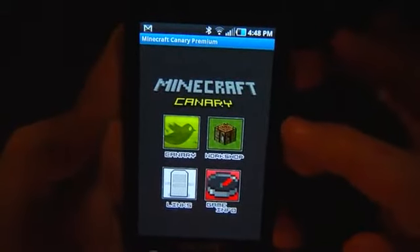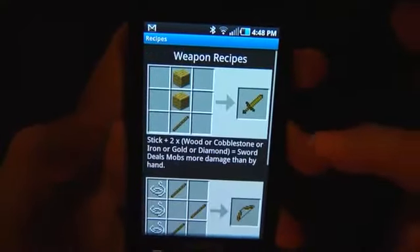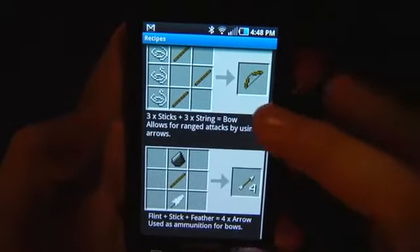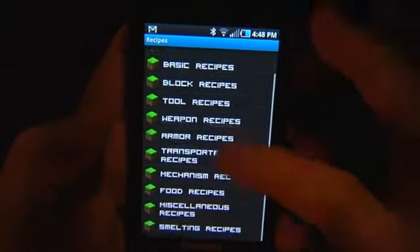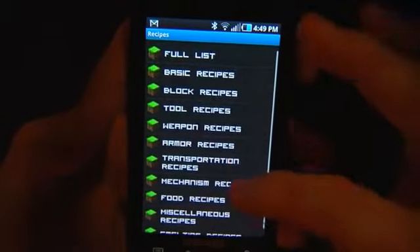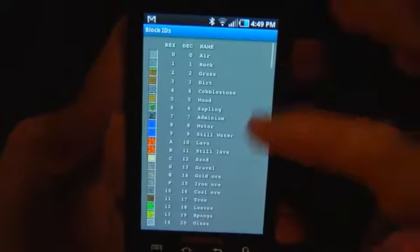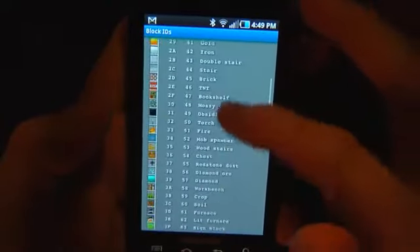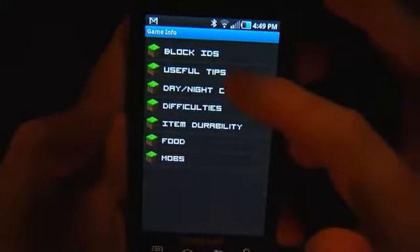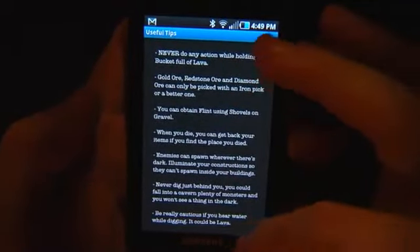This is called Minecraft Canary. I think it's free, or it might be a buck without ads. It also has a bunch of other stuff, like weapon recipes. It puts all the stuff in an easy-to-find format. So instead of printing out a 500-page document, you can just scroll through here. And it's updated fairly regularly — I think I've gotten a couple updates for it already. There's also, if you're an admin on your server and you want to cheat, you can get block IDs and all that kind of stuff to see everything you can make using the cheat codes. This is like Game Genie for Minecraft. It kind of is, actually. And then there's also some explanatory text that's actually pretty good — it explains stuff that I didn't know about.